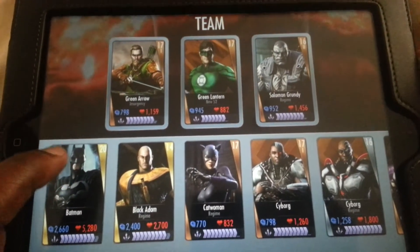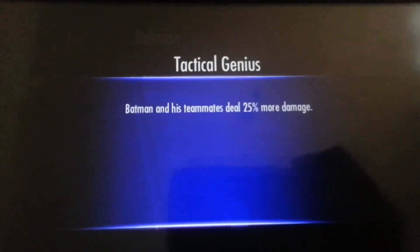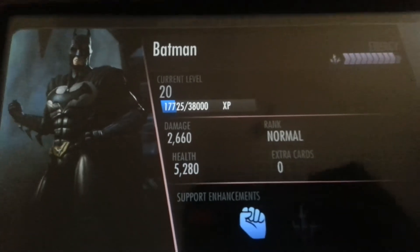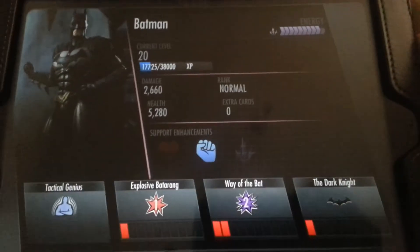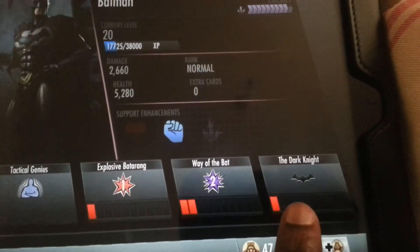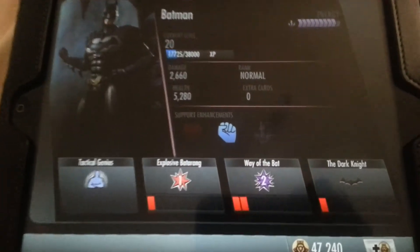They all have different sets of moves — I'll show you Batman for example. His tactical genius passive means Batman and his teammates deal 25% more damage, so he's a great character to have. As you can see he's ranked 20, near enough, coming up to rank 21. They've got 3 sets of moves: move number 1, move 2 and move 3. You unlock the 2nd move at rank 5, and the 3rd move at rank 20, which I've only just been able to unlock.